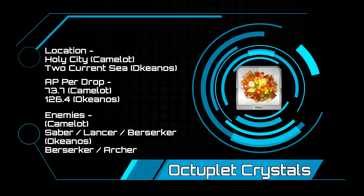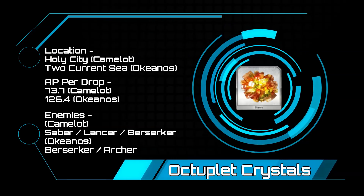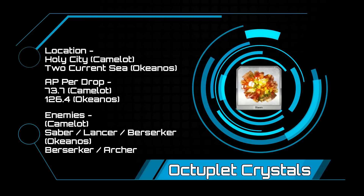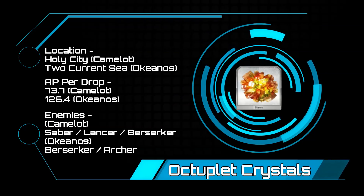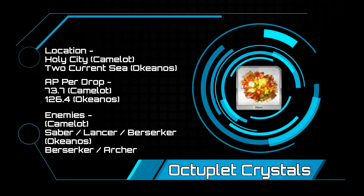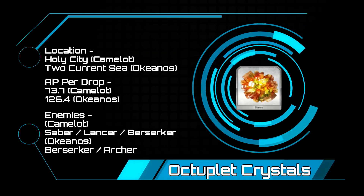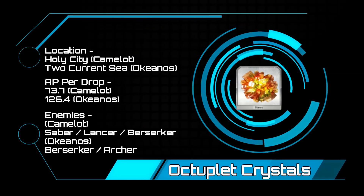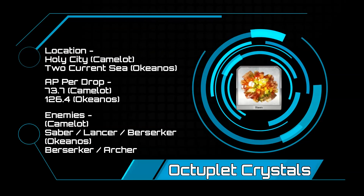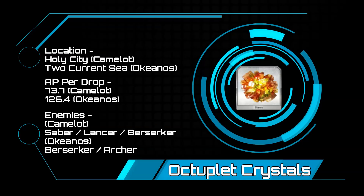Octuplet Crystals — Camelot again is going to be the absolute best place for this. The Holy City at 73.7 AP per drop blows the second place spot, the Two Current Sea in Okeanos, out by a landslide at 126.4 AP per drop. Holy City is going to come with berserkers, lancers, and sabers. The first two waves should be pretty easy, but the third is going to be a 236,000 hit point Spriggan Saber. You can also farm skill gems and spirit roots at the same time. For the Two Current Sea, you are going to have berserkers and archers ranging from level 40 to 44, with a 55,000 HP berserker boss.